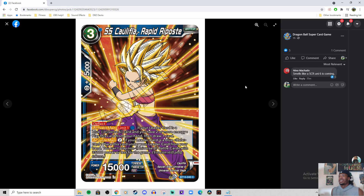Then we have SS Caulifla — Rapid Riposte — for 3. Has Deflect, which is good. Deflect touches God-Sending Technique. Activate main limit 1 for a blue: if your leader card is a blue U6 card and you have 2 or more energy, play this card from your hand. Then activate main for 2: if your leader card is a blue Kale card, place this card under your leader card from your hand. You can't play non-U6 battle cards with 35k power or less for the game.